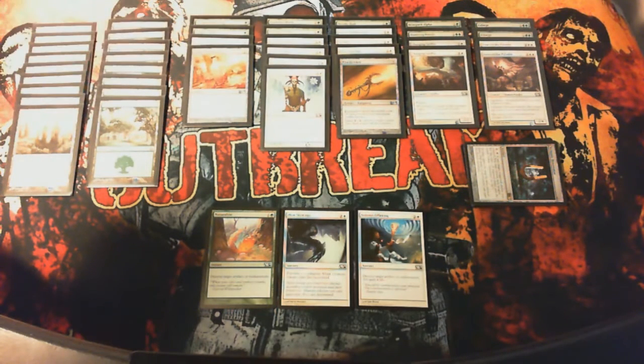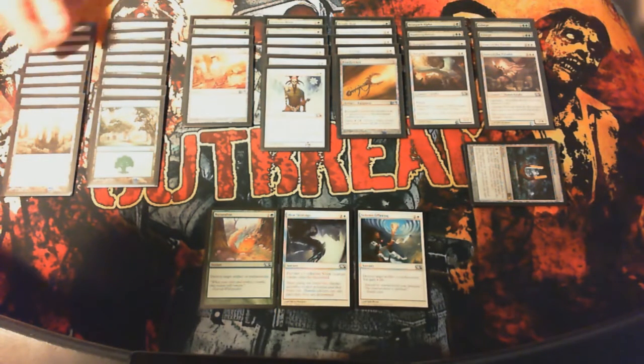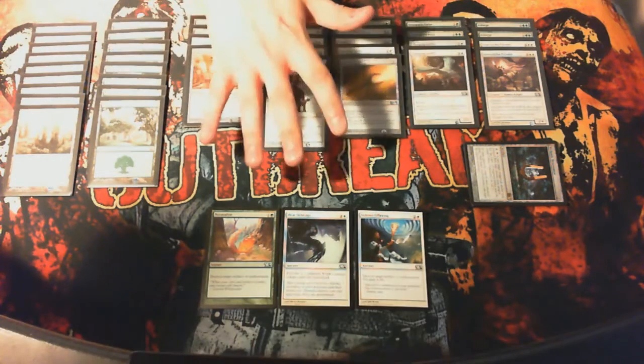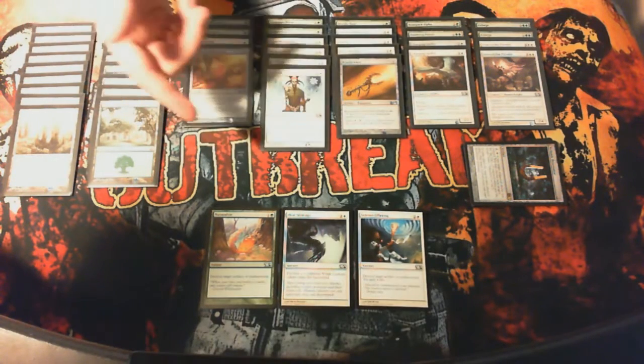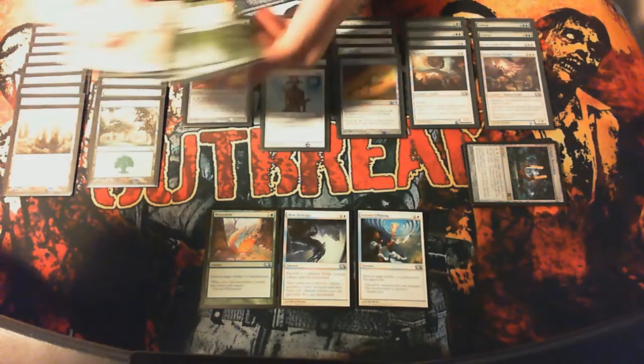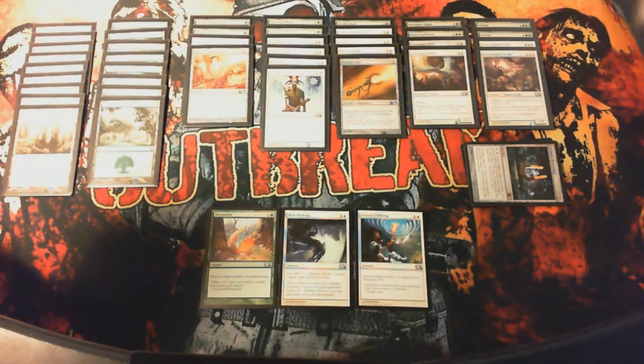I decided to go with green and white, even though my rare pools were anything but. 9 plains, 8 forests — so I got 17 land. No real mana acceleration. I had a couple Elvish Mystics — I had 3 of them — but took them out because they were pretty much dead in the water at the end game.